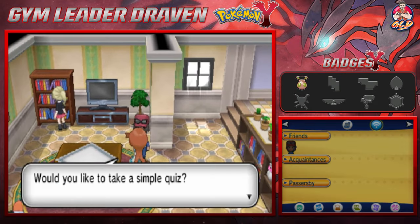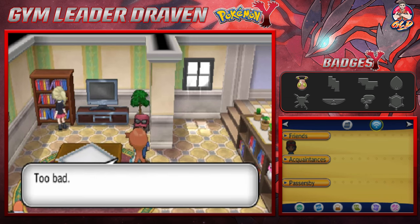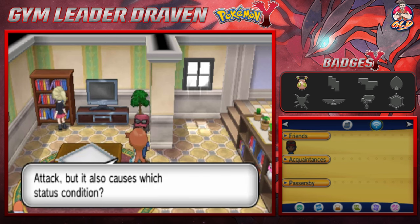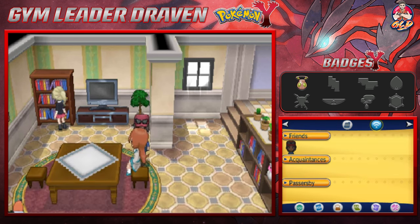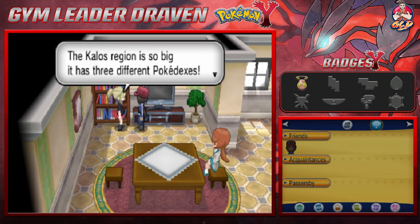Let's see what this lady is about — she wants to give us a simple quiz. 'Which berry cures confusion?' I think it's an Aspear Berry — no. Let's try again — the Persim Berry. There you go! And Swagger: the move Swagger raises the target's Attack but also causes confusion. So we're getting ourselves Persim Berries. The strategy she's explaining is that if you use Swagger on your own Pokemon that's holding a Persim Berry, it will help you out.